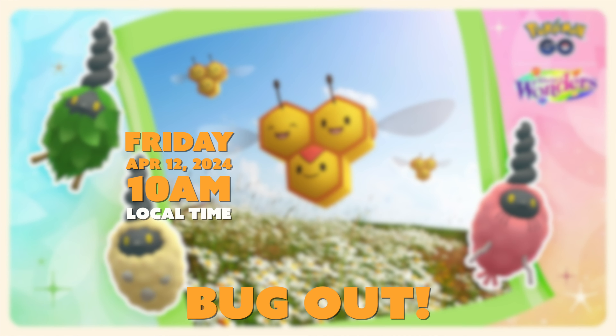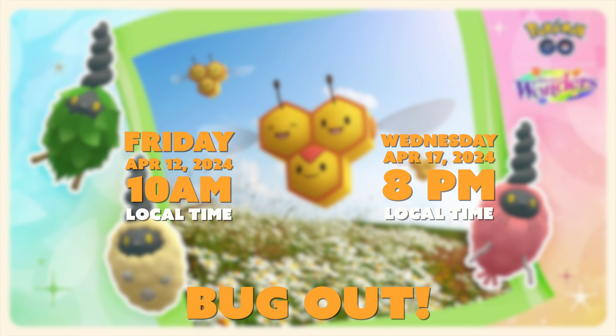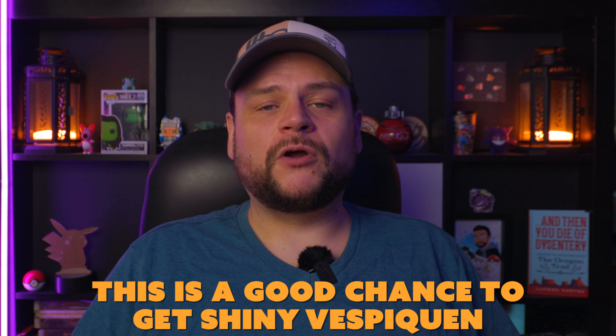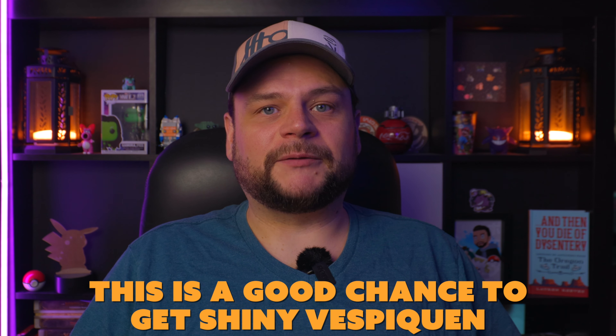The Bug Out event is going from April 12th at 10am to April 17th at 8pm. It's going to be one of our best chances to get Shiny Vespiquen in Pokemon Go, which is a pretty rare Shiny. I'll go over that, plus the event details, rare Shinies to hunt, meta relevancy, and some tips in this video.